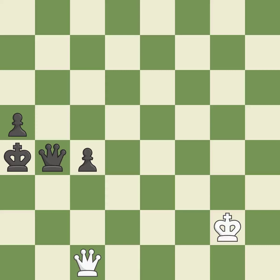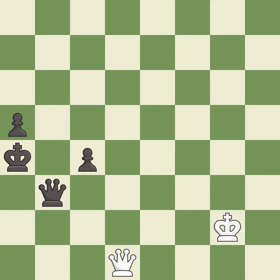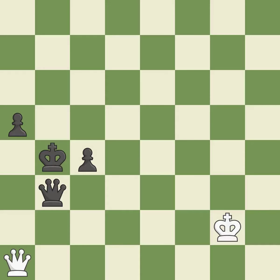The moved pawn advances toward its objective. Among the best actions — it is quite good. This prevents a queen on the other side from checking. The queen is therefore moved to safety — it is quite good. This avoids the queen's check — it is quite good. A wise decision — it is quite good. This prevents a queen on the other side from checking — it is quite good. That's a sensible reply — it is excellent.